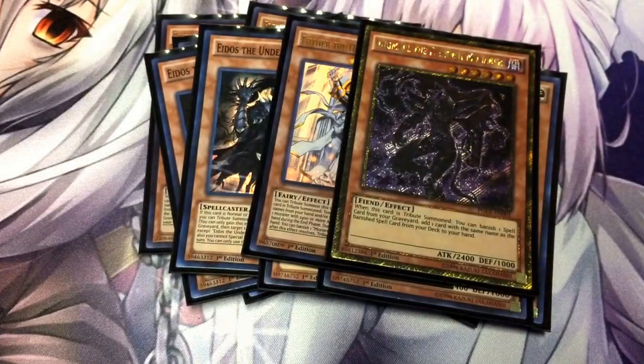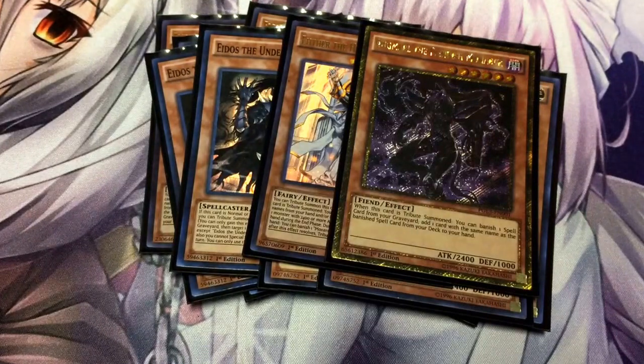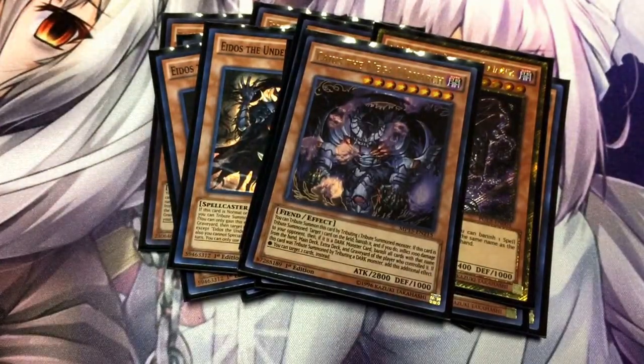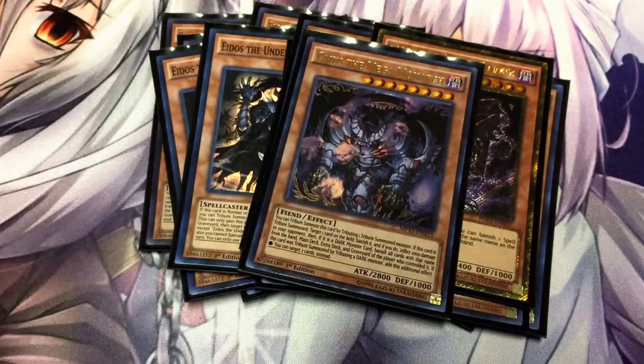I'm running one Angmarl the Fiendish Monarch. His effect is when you Tribute Summon, you can target a Spell or Trap card in your graveyard, banish it, and add a card with that same name from your deck. I'm running one Mega Chaos. You can tribute him using one Tribute Summon monster or two tributes. His effect is when he's brought out, you can target a card on the field, banish it, and your opponent takes 1,000 damage. If he's tributed with a DARK monster, you can target two cards on the field. And if you banish a DARK monster, you can remove any monster of that name from your opponent's hand, field, graveyard, deck, and extra deck. If you get lucky, you can potentially get rid of six cards.